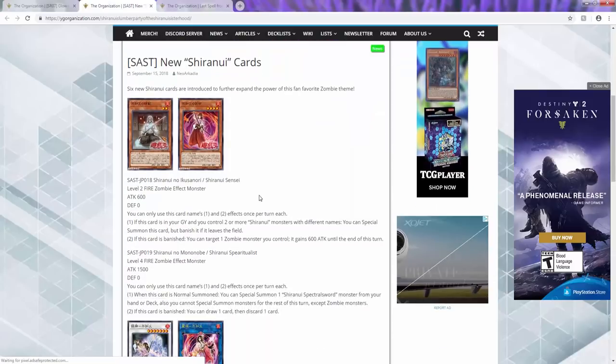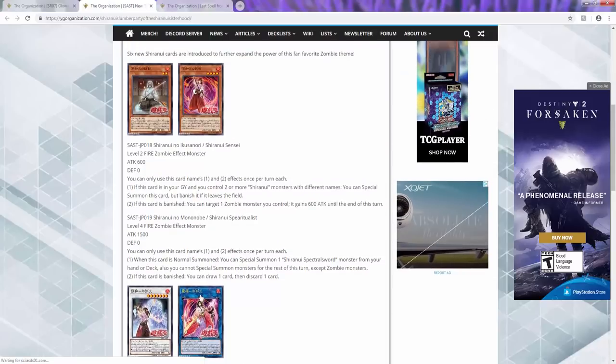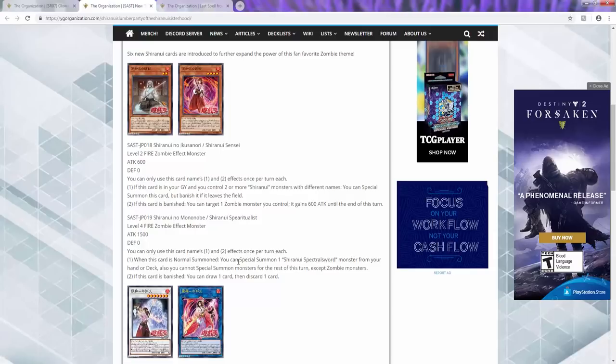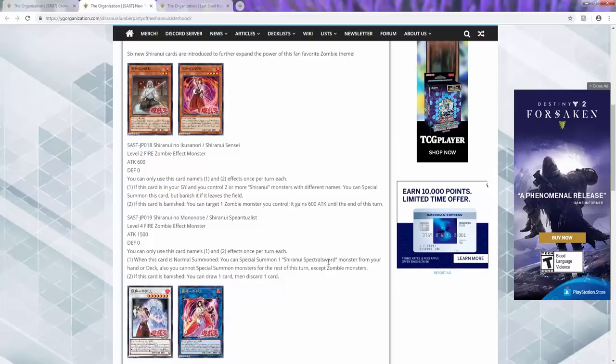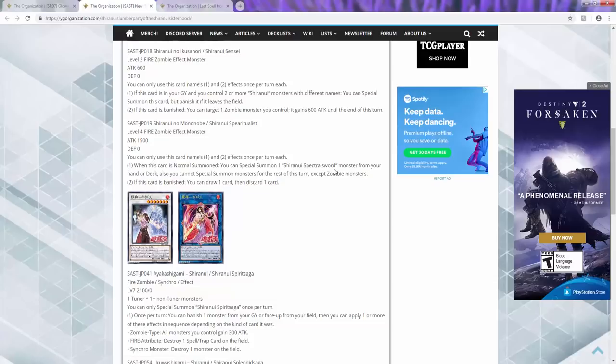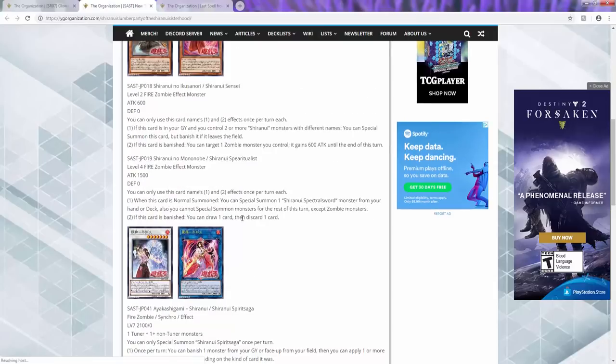The next card — oh my god. Obviously you can only use their effects once per turn, but when this card is normal summoned, you can special summon one Shiranui Spectral Sword monster from your hand or deck. Wait — we're getting more Spectral Swords? Unless this is a mistranslation, you can special summon one Shiranui Spectral Sword monster from your hand or deck. We have to be getting another one, because why else would the wording say 'Spectral Sword monster' instead of specifically naming one?